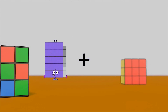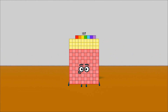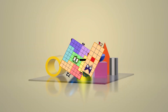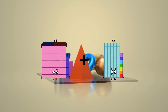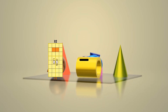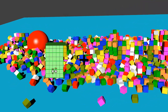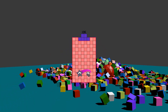69 plus 68 equals 137. 72 minus 21 equals 51. 86 plus 63 equals 149. 33 minus 24 equals 9. 43 plus 63 equals 106.